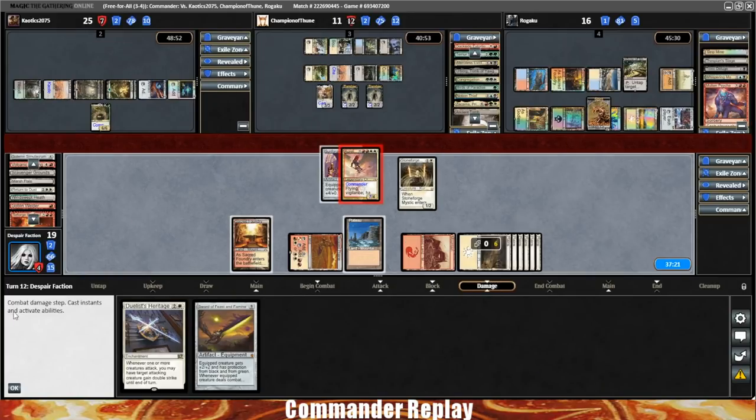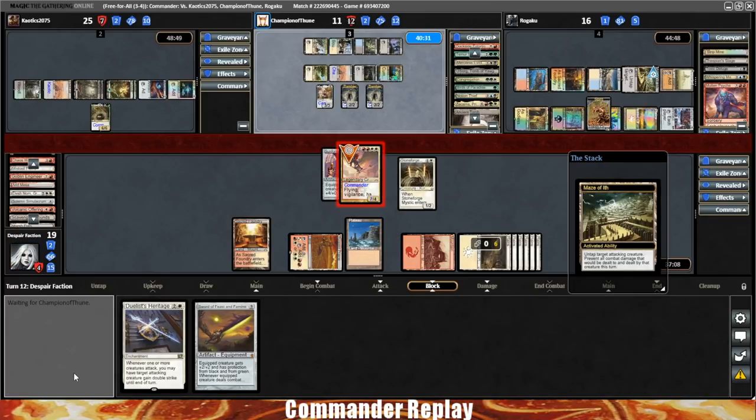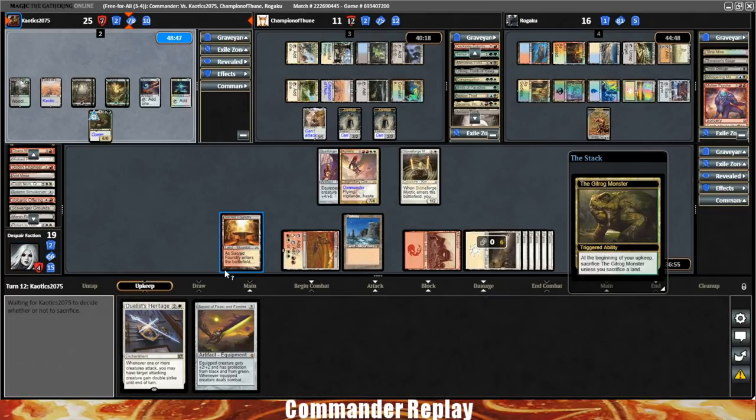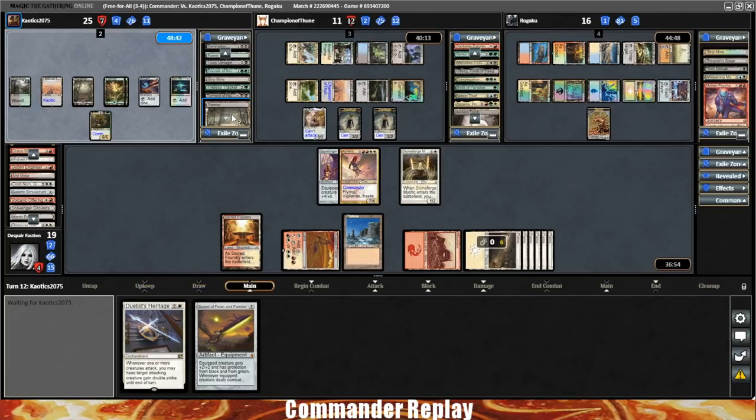Opponent says, what are you willing to do to make it 7? Some deals going over there. Second attack back into the Gitrog, and opponents gonna Maze this one — working out a little bit of a deal. Gitrog will get an upkeep trigger right here, they sacrifice a land.